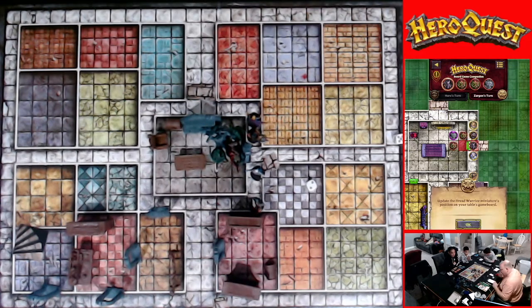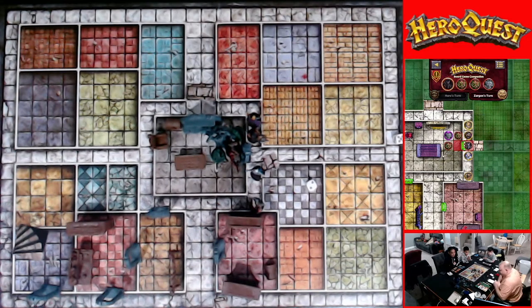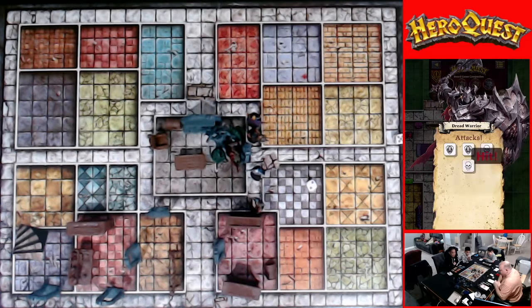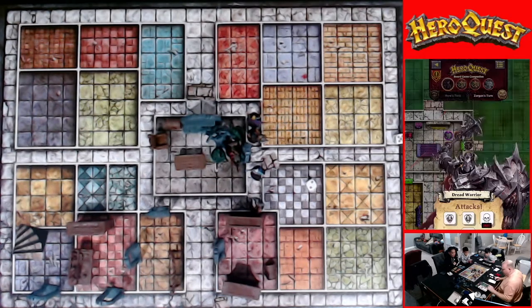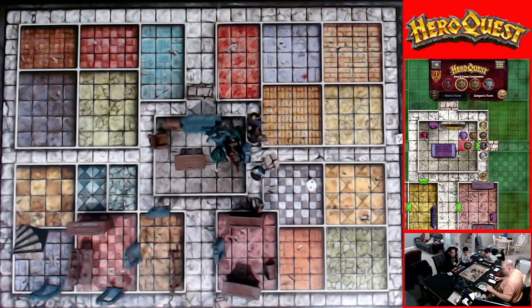Zargon's turn — who's he going to attack? Defend yourself, Dwarf! Two hits. I have two defend dice. I block one, I'm down to six. Still pretty good. I'm eyeing that gargoyle. The rest of them move — Orcs moves up.